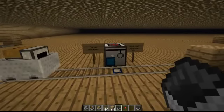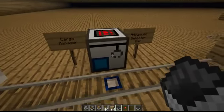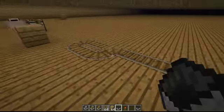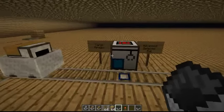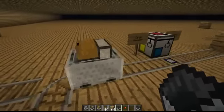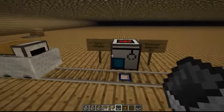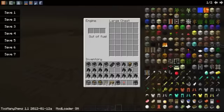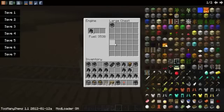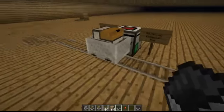Now we have the cargo manager and the advanced detector rail, which is like the detector rail but compatible with it, and the detector manager. The cargo manager: when any cart that has storage capacity passes over it, it will stop and all the items in the cargo manager will end up inside the cart. Once all the items are done loading, the cart will continue.